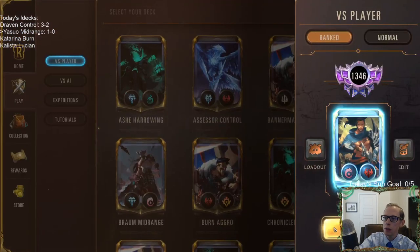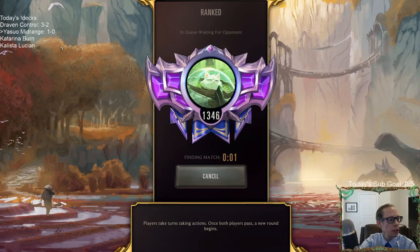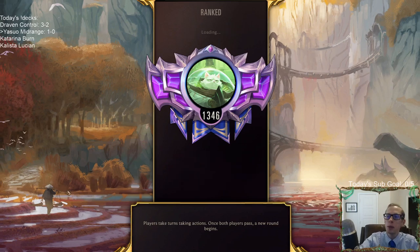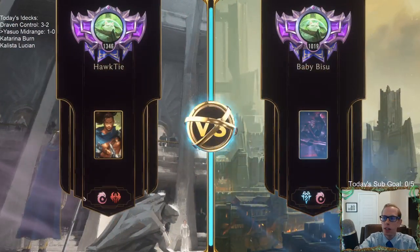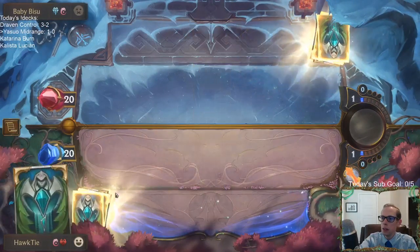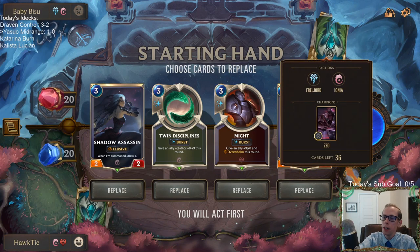Was that our first game with Yasuo? Are we just 1-0 now? Yeah, 12 minutes — it was so long it felt like it wasn't the first game. The opponent was playing Karma Ezreal. I don't like the five-cost Legion General — that card's kind of overkill. Real fast aggro can be tough, and control can be tough, and that card doesn't really help against either.